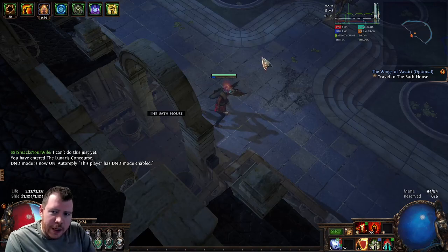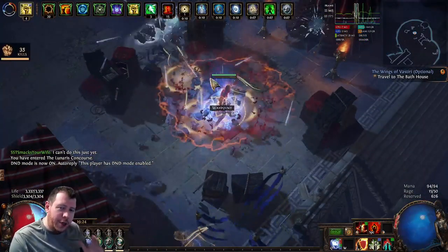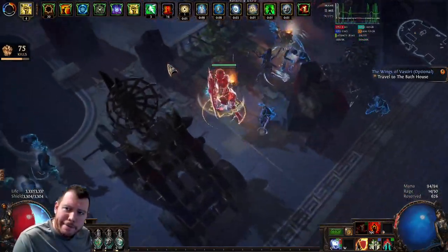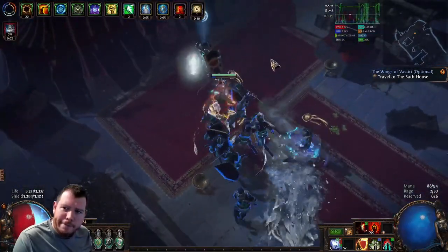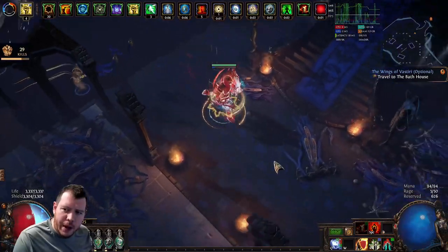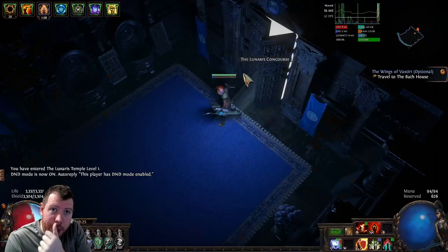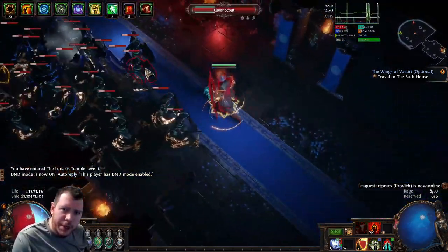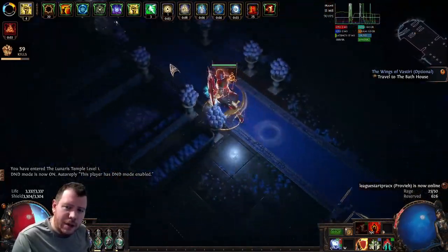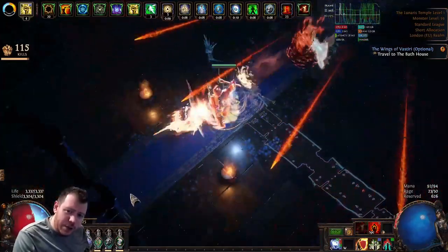The Lunares Concourse is very similar to the concourse from Act 3. Get the waypoint and head in a northwest direction up the stairs. Keep going up the stairs until you get to a bit where it all goes dark blue — you're looking for the doorway for the Lunares Temple. In here you can follow the carpet. If you remember from Act 3, if the carpet branches off to the left, that's the way you go.